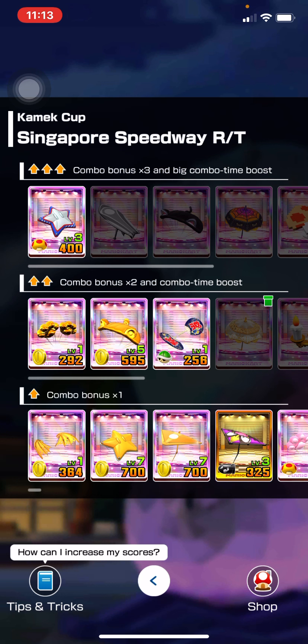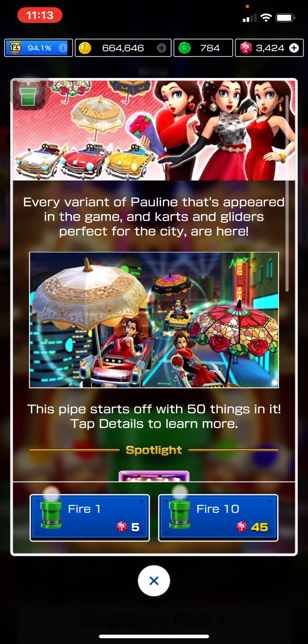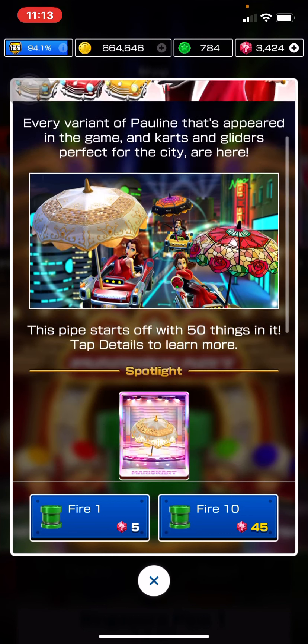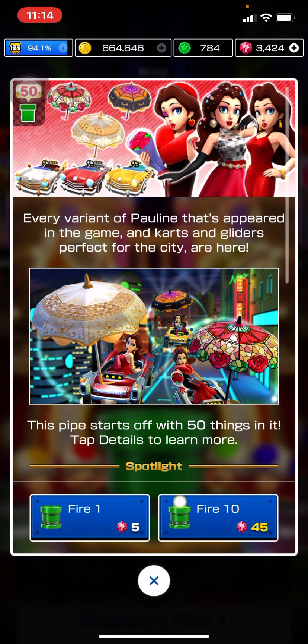That star-spangled banner glider is one a lot of people already have. So overall, do I think you should pull? In my opinion, the Rose cart is not actually in this pipe — just these taxis. I think it's probably a waste of rubies to pull in this pipe because you only get two chances to get one of the characters and only one chance to get one of these gliders after the parasol, which is the spotlight.